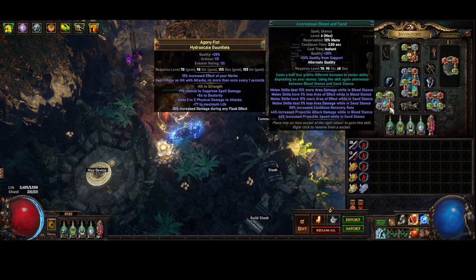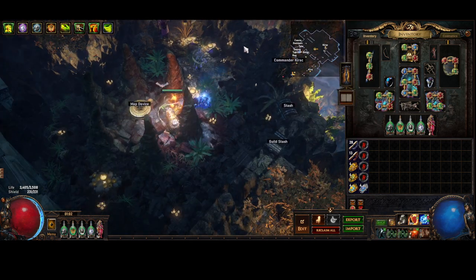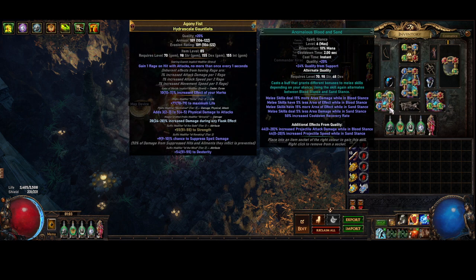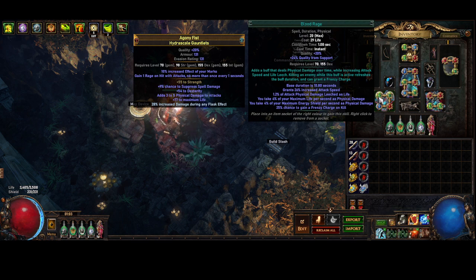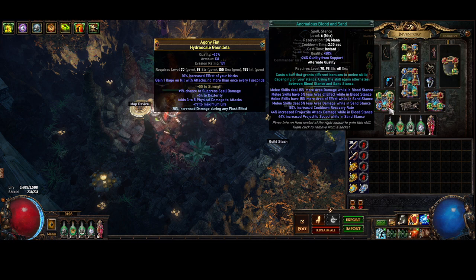Blood Rage, Enhance, Blood and Sand, and Frostblink. Frostblink is just my teleportation — get on a ledge, get over a wall skill. The reason I have Blood Rage with Enhance and Anomalous Blood and Sand with Enhance: Blood and Sand gives projectile speed when you're in Sand stance, which is pretty big — you can see the difference with and without Sand stance, it's definitely 100% noticeable. Blood Rage gains attack speed per quality, so I'm gaining an additional 5% attack speed just from linking it in the gloves that I was already supporting Blood and Sand with. Enhance with Blood and Sand is pretty big.